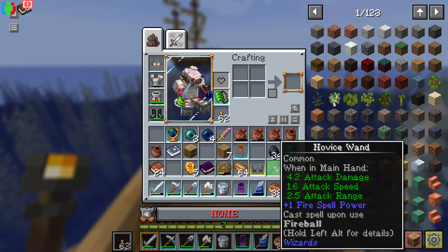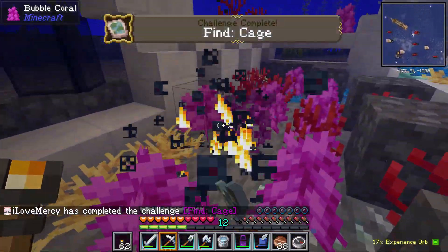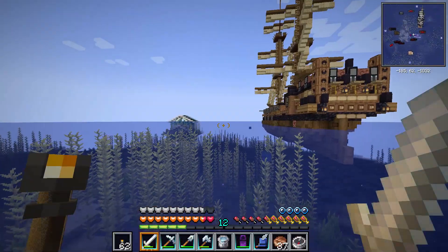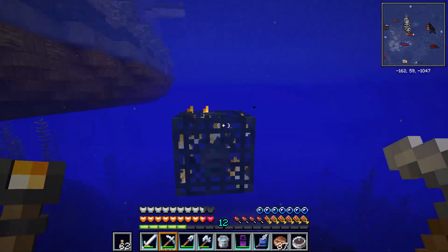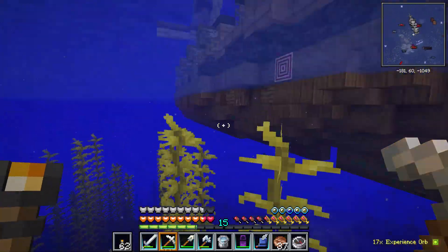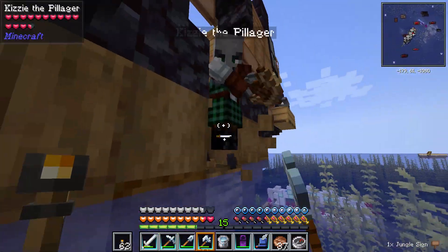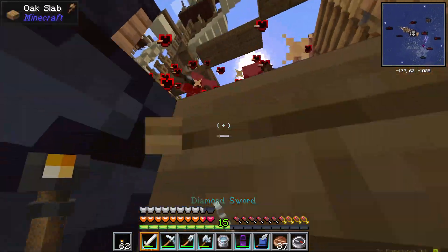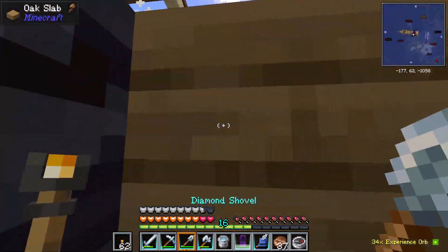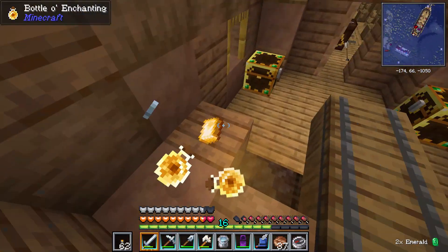I came across a shipwreck and a ship — and the ship is actually a pillager ship. These pillager structures are so much better than the woodland mansion and the outpost, I can't even lie, it is amazing. Around this ship there are a lot of drowned spawners, and there's even one literally underneath the ship — it's built into it. I did end up going on the ship, and I have to say it is amazing. There wasn't much loot on the ship, it was more so just TNT, hay and a bunch of mobs, but I collected all the TNT.